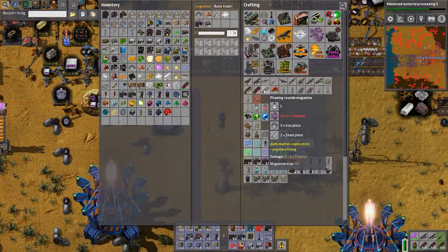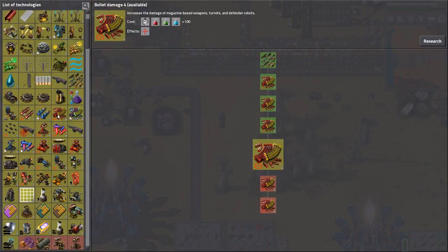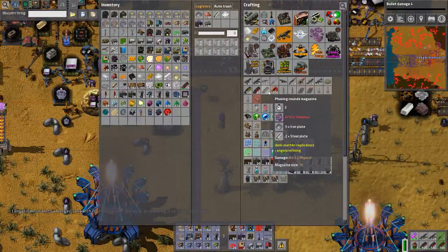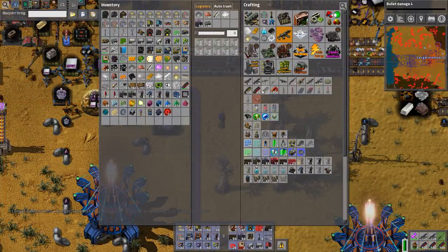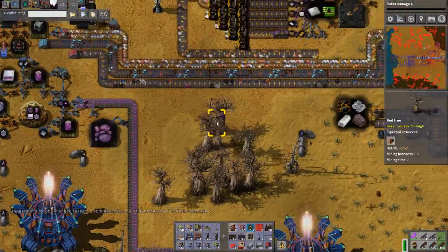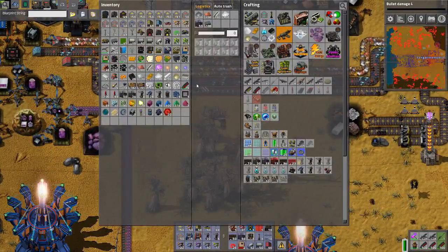I get phasing rounds - those are good. First of all, let's try to save some ammunition by increasing bullet damage. These are 8 plus 3.2 damage, the other ones are 4, so they're like twice as strong. They need iron plate and steel plate - they're not cheap, but I don't really have a choice at this point.